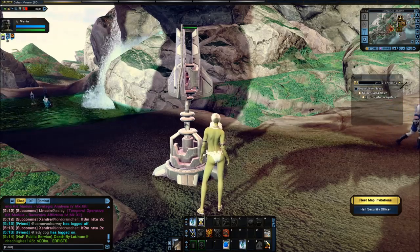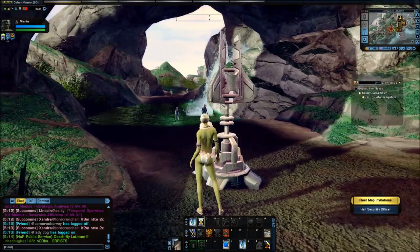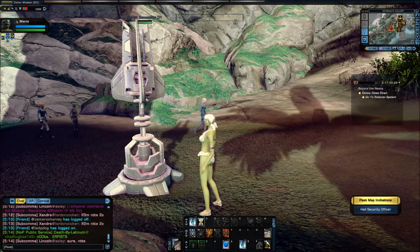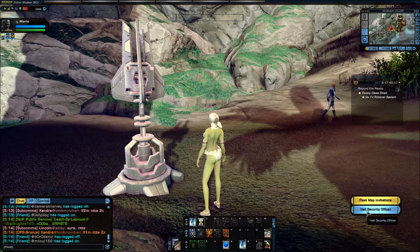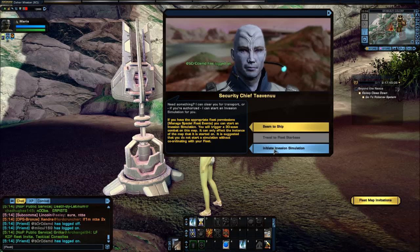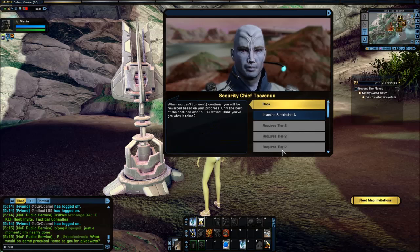This is an example of a shield generator right here — this is shield generator 01. When you start an invasion simulation, these shield generators come under attack, and it is up to you to defend them. There are many waves. When you talk to the security officer, the options are: 'I can clear you for transport' and 'I can start an invasion simulation.' You can see right here at the bottom: 'Initiate invasion simulation.' When I click that, you can also repair the shield generators during the event.